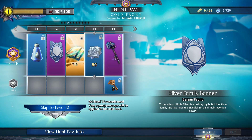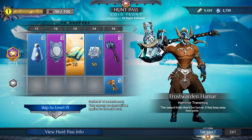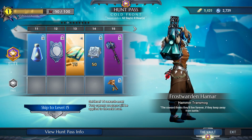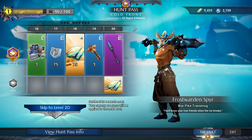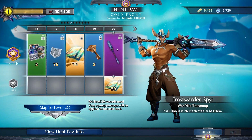We have a banner fabric design which looks nice. I'm a bit biased toward these weapon designs this time — they look cool and they're meant to look cool, with a very cold misty effect on all the weapons. Here's the hammer, and then the war pike at level 20 on the elite track. The war pike kind of reminded me of the Boreas war pike.